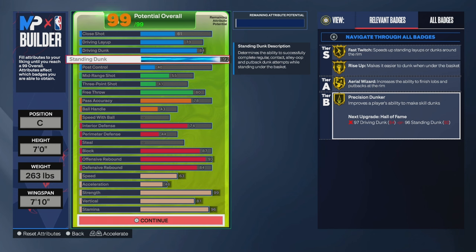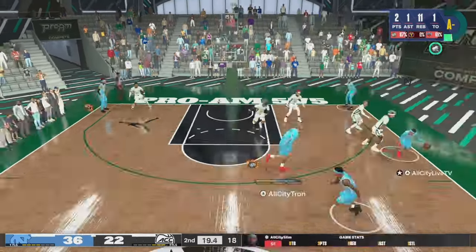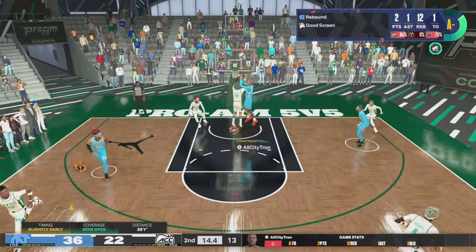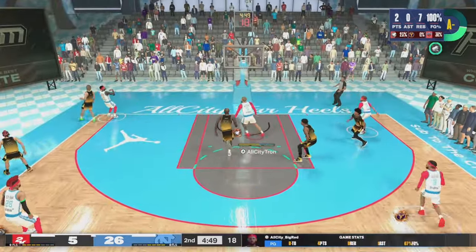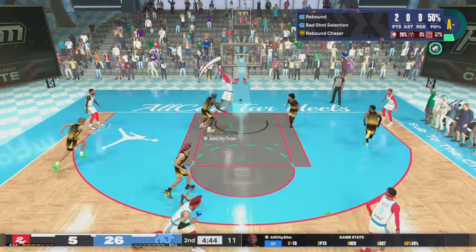The 92 standing dunk also unlocks the beautiful badge precision dunker. This is the key badge that's going to give you a large green window every single time you go up for a dunk meter. You can see the clips right in front of your eyes — how effective the 92 standing dunk is with that gold precision dunker. I get a contact dunk rebound without even trying to use the dunk meter, then get my own rebound and use the dunk meter.